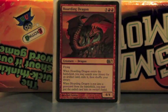Hoarding Dragon — it just gets you an artifact, and then when it dies, you get the artifact. It's still a 4/4 flying anyway, so it's a nice body. Good flyer, and again, another reason not to attack.